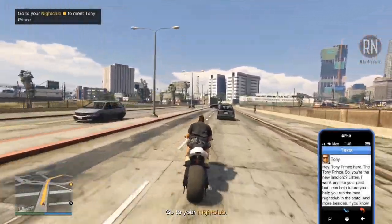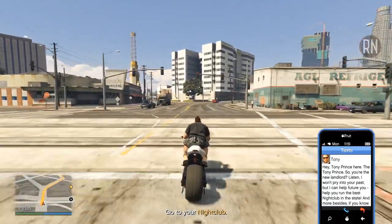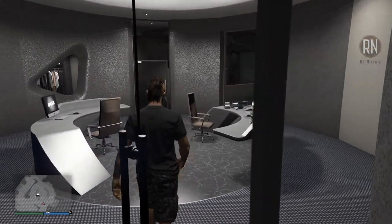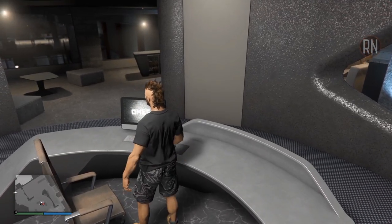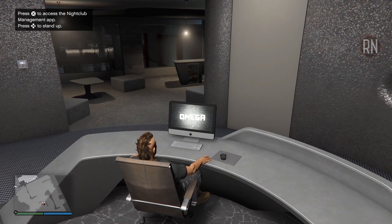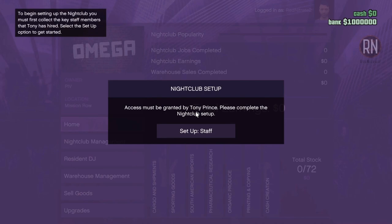From there, you'll just need to wait for a text from Tony Prince, who will instruct you to get over to your new nightclub — it will place a waypoint on the map, so just follow that until you get there. Once that's all done and dusted, you'll be in the middle of your nightclub and just need to make your way up to the main office, which is upstairs and to the left. From there, go over to the computer, sit yourself down, and we can start doing the setups — there are two in total, and they're really easy.